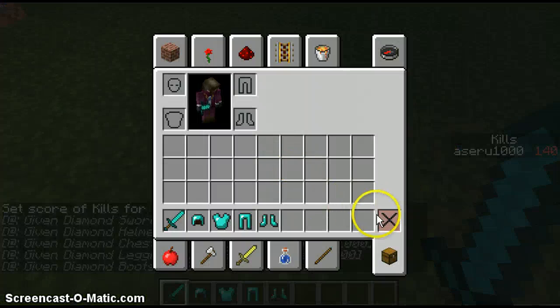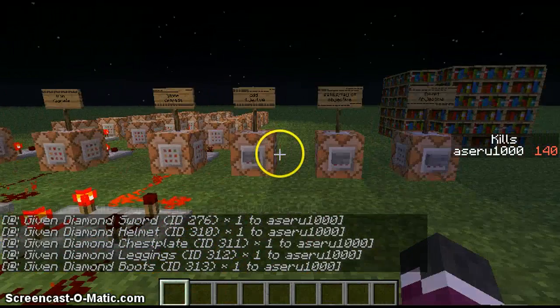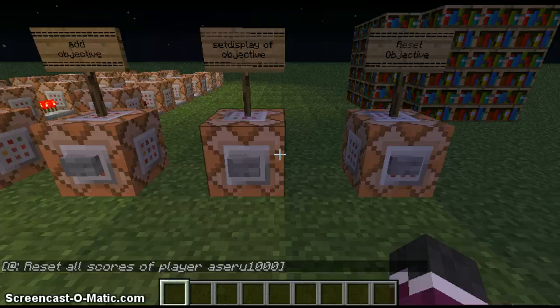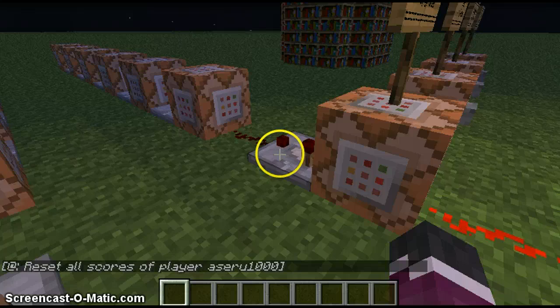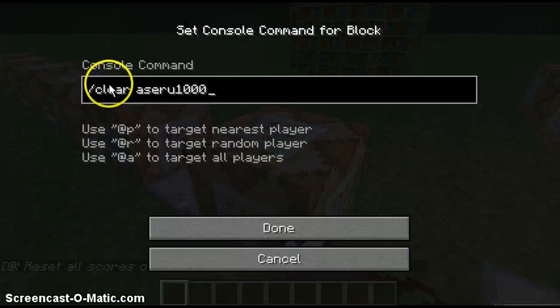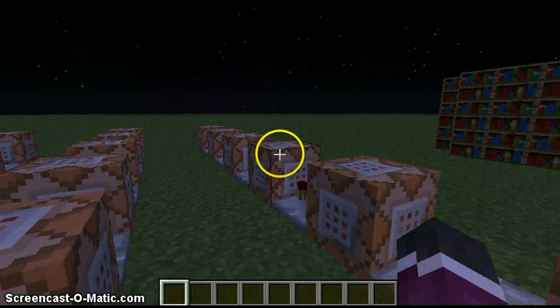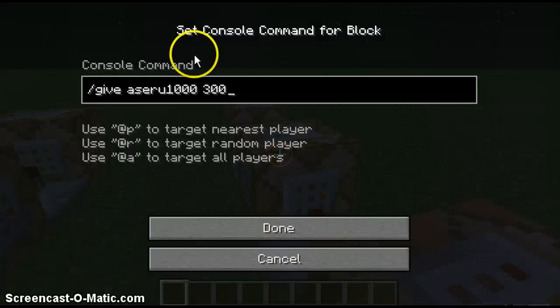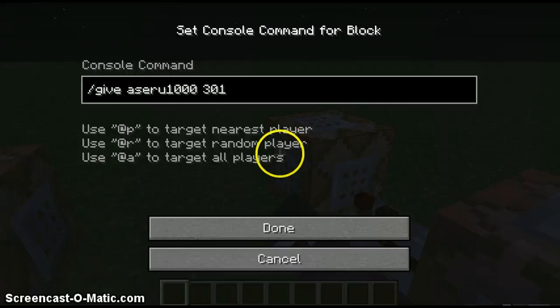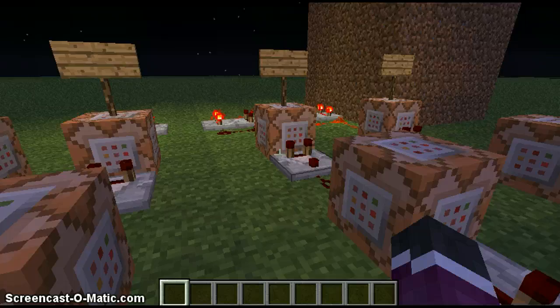What I've got is three sets of command blocks here. I'll show you this upgrade setup. I've got 'clear' and then a username or @p. Then the IDs: stone sword, leather hat, leather tunic, leather leggings, and leather boots. This is the same for the second set but with iron, and they've all got the clear command as the first block.